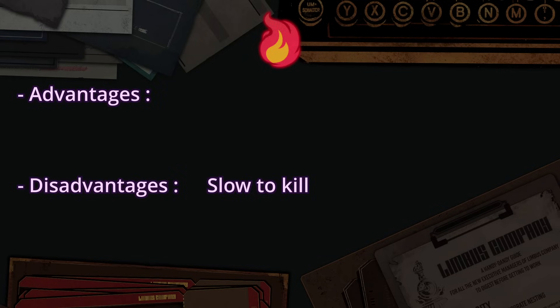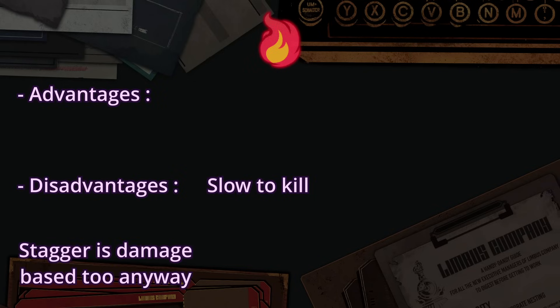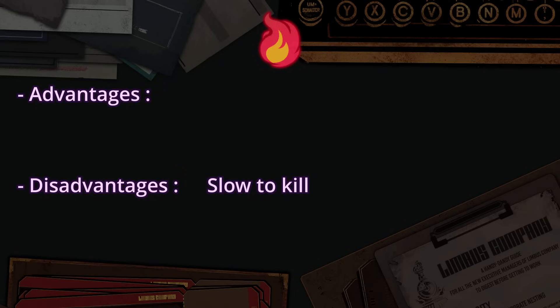In this game, speed is everything — not only because most unlocks are speedrun-based, but also because the best way to avoid damage is to kill enemies fast. So the faster, the better, and Burn is inherently slow. That said, Burn has multiple advantages. The first is that it is very easy to use — because the count is slow to drop, the Burn status is very easy to maintain. Another advantage is that it is not affected by resistance, meaning you can use it anywhere.